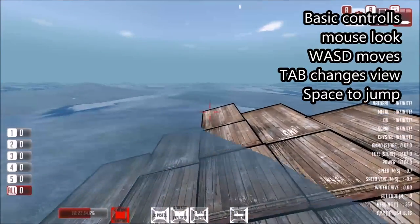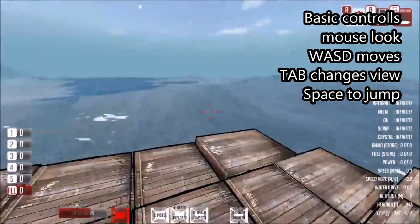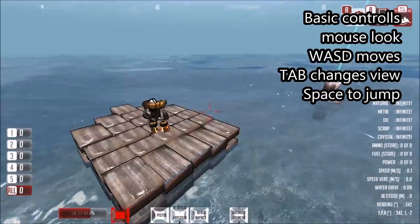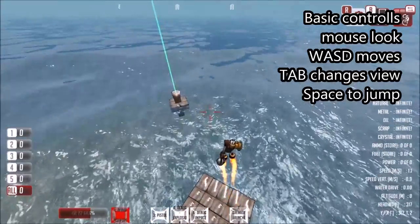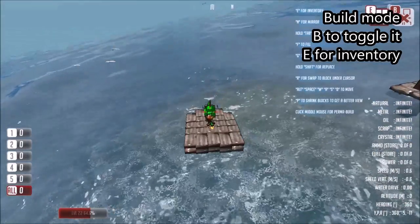This is what we see when we enter the Vehicle Designer — it's a first person view and we're standing on a raft. We can look around with our mouse. If we press Tab we go to a third person view, and fix that with another press of Tab. We can move around with W, A, S and D, and jump with Space. To enter build mode, we press B.